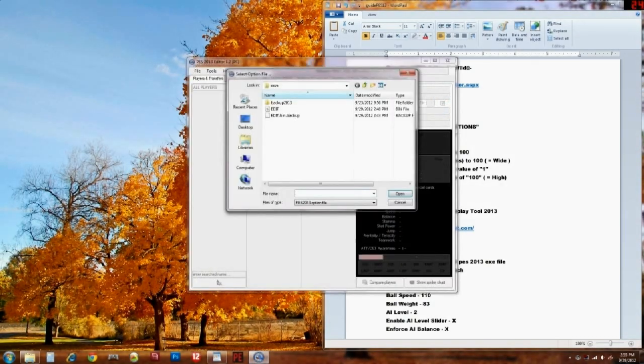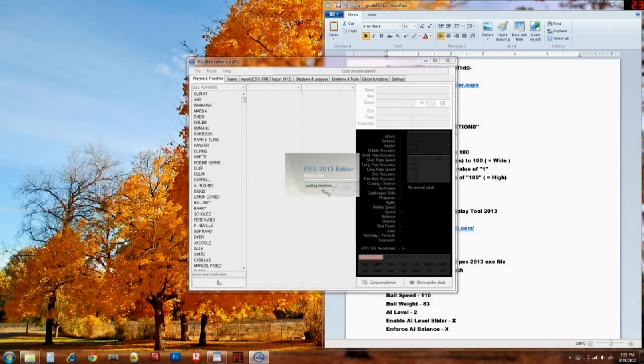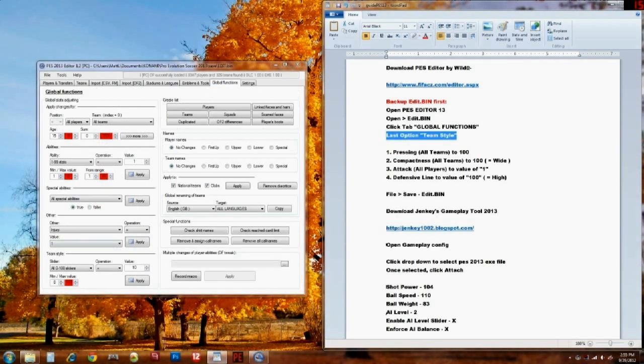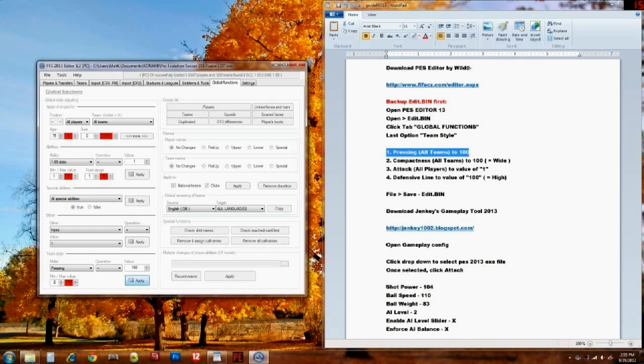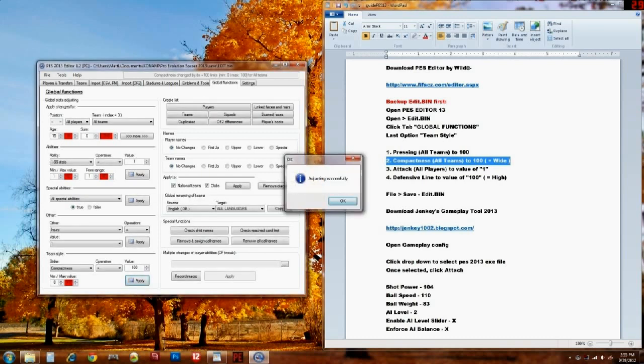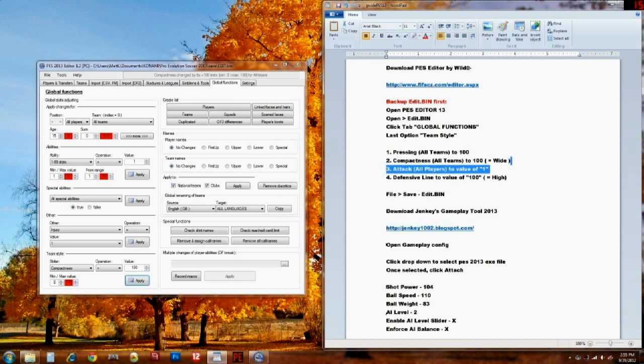I'm sure you guys can figure it out. If you're watching this, you're probably computer savvy as is. I'd love to help the console guys out - it's pretty much cut and dry. You'd probably be doing a lot more editing than us PC guys with the incredible PES editor by Wild and company. So first option is go to the team style. The first one we're going to select is pressing - set all teams to a hundred and hit apply. This is going to increase that pressure. Remember guys, the hundred is a maximum obviously, but it's not required - you don't have to hit all these numbers. I understand people are playing at 70 and 75. I might even do the same, but when you see something as open as in the last clip, you want to go to the extreme to find out where the happy medium is. All my videos so far have been focusing on the max of everything.